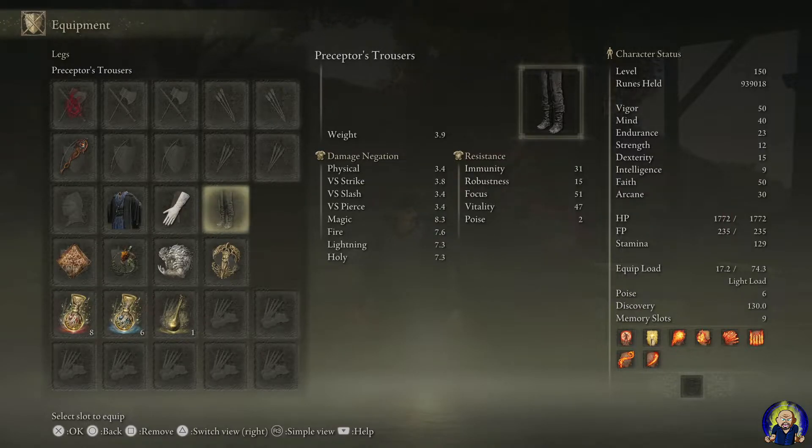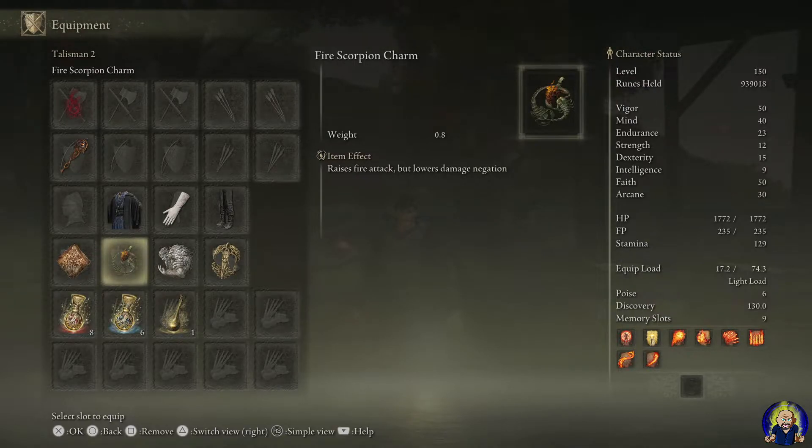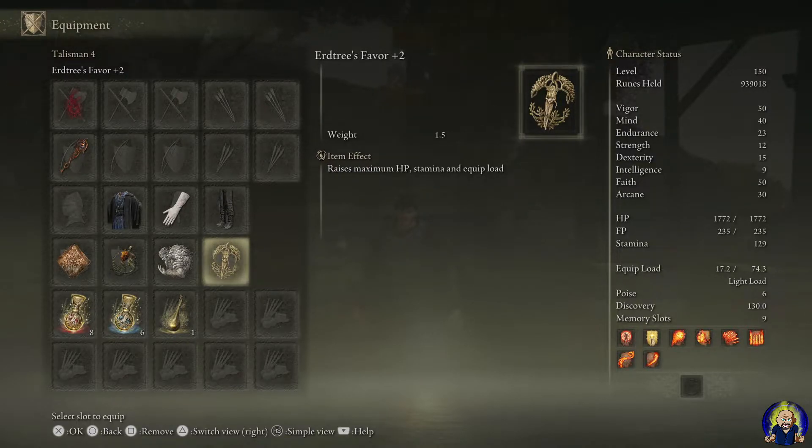For talismans: Flock's Canvas Talisman raises incantation power to make you even stronger. Fire Scorpion Charm raises fire attack at the cost of damage negation, but since this is a ranged caster build you'll do a lot of damage from afar and can dodge fairly easily. Godfrey Icon boosts charged spells and skills, which is great when you charge your abilities. Finally, Erdtree's Favor +2 raises your maximum HP and equipment load — the HP boost is a nice little addition.